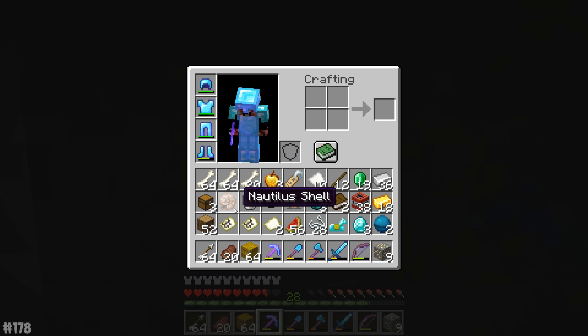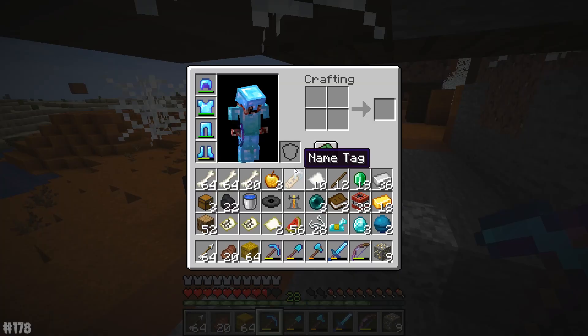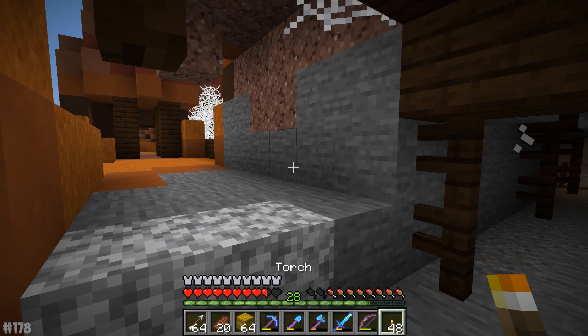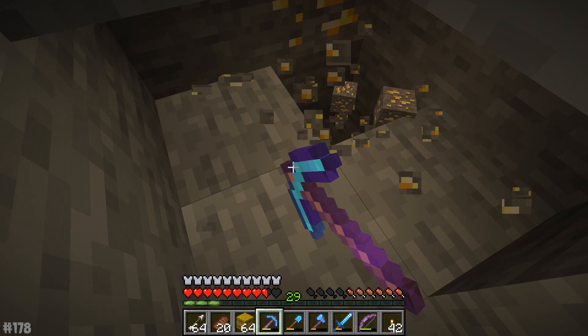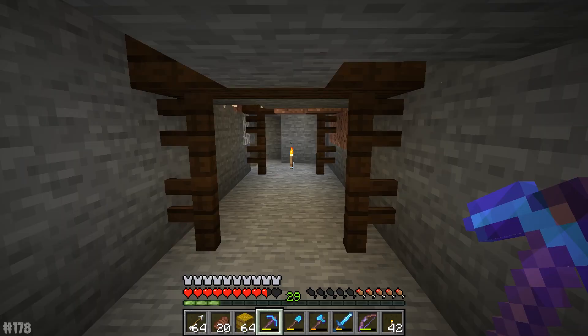I wish I'd brought my fortune pickaxe, but then again I didn't realize I would find a mesa biome. We could do with chucking something — we have quite a lot of Nautilus shells back at base. At this point they're actually kind of worthless to me. Let's see if we can find some more epic stuff. Oh my god, it's like gold rush! Look at this, my friends — there's so much gold down here. This is like one of the most underrated features in Minecraft. If you ever want a bunch of gold and you haven't got a gold farm, go to a mesa biome. They're the best places to get gold.